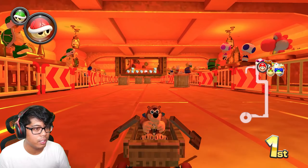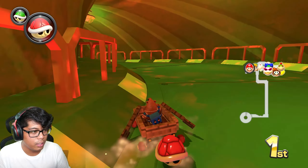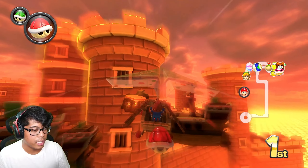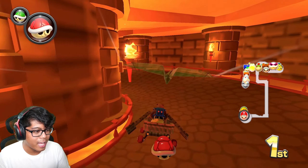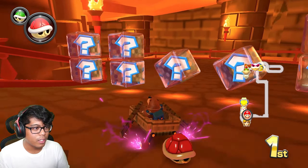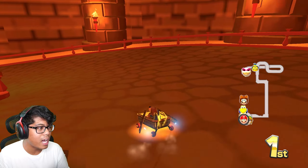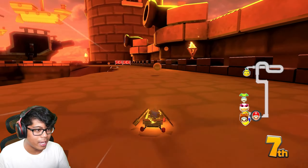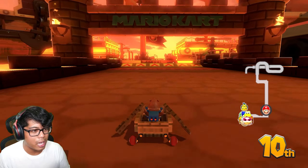I love seeing the NPCs in the background — the paratroopers, Hammer Bro, and Shy Guys. This part looks pretty much the same as the original. This section is really slow though — I don't know if I really like that. In a lot of these custom tracks, they're obviously not perfect, so you've got to be careful when playing. You don't want to accidentally hit a side wall and soft lock.